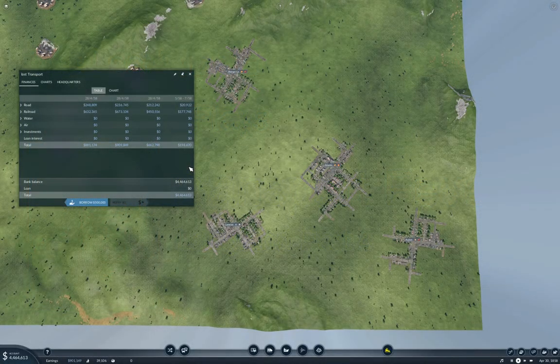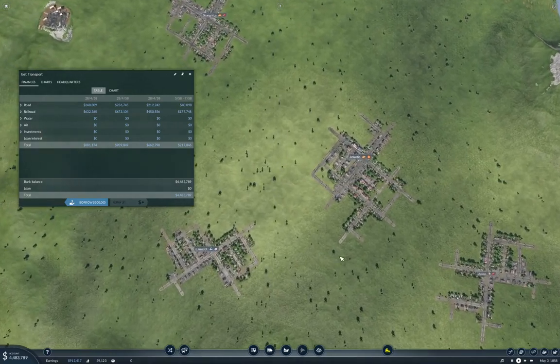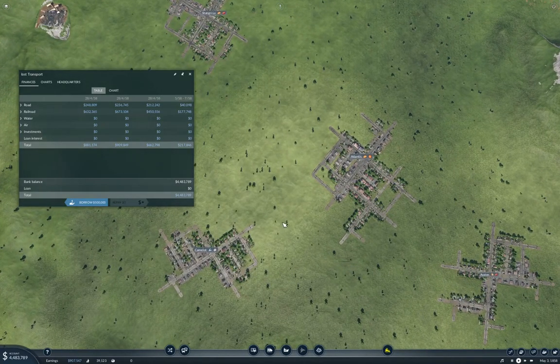Hello, everyone. Welcome back to Transport Fever 2. This is the Longland map. We've got a little bit more plumbing in of local transportation networks this time over here at Shangri-La, Avalon, etc.